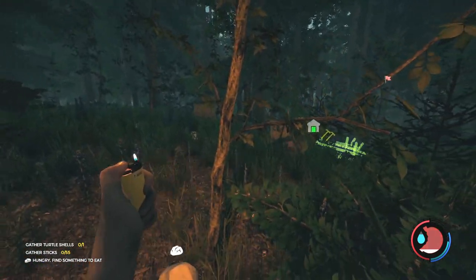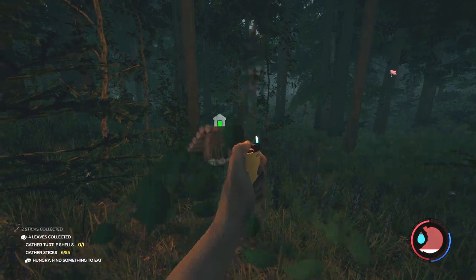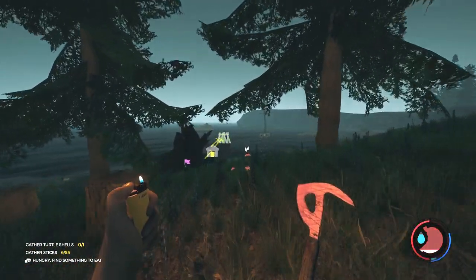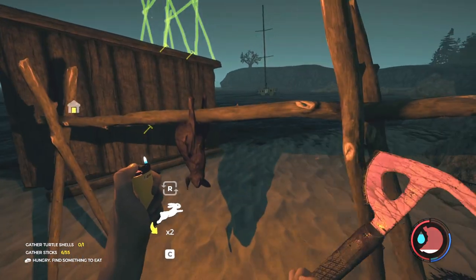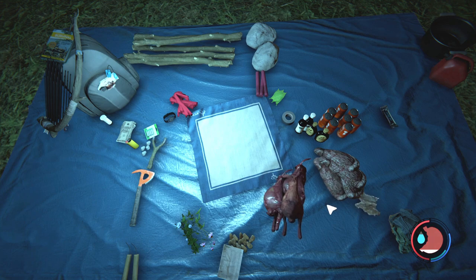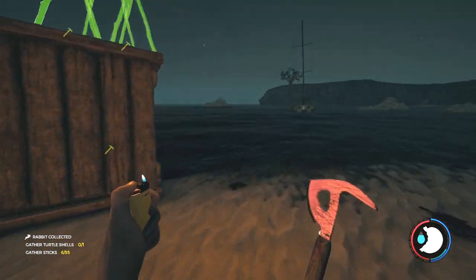One of the cool things with this game is when you log out and log back in, all the sticks regrow - all the stick bushes - which is dope. I am out of stamina and I am starving. Let's grab that rabbit off the drying rack - he might actually be dry by now. I'll go ahead and grab him and he is dry. There we go!